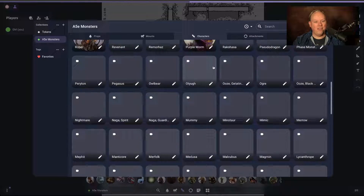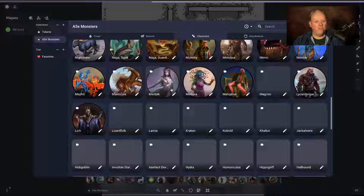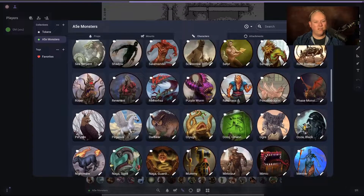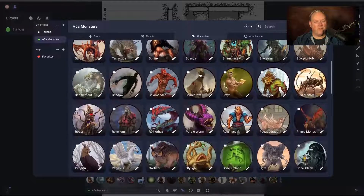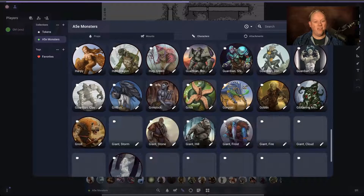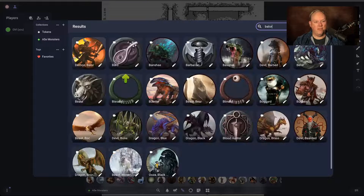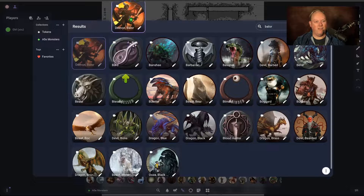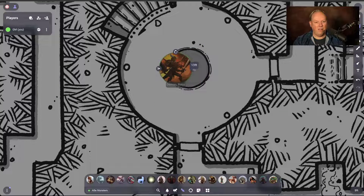Subscribe to Owlbear Rodeo — it's really good. Now I have an A5e section in my monster tokens that has all of these tokens, and they're really cool looking tokens. They're not overdone; they don't have big borders or crazy stuff on them. The artwork is really cool. It's a lot of tokens, but the cool bit is you can search on it. So you can type Balor and you get demon Balor right there. You can just drag them right onto your map and now you've got a Balor.